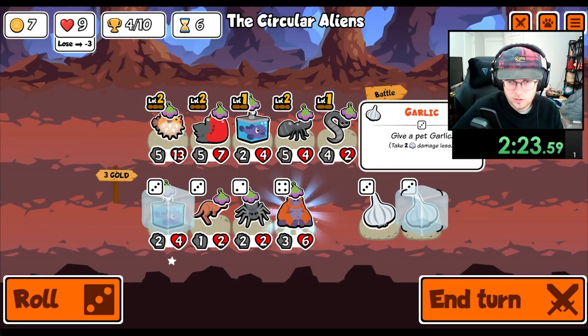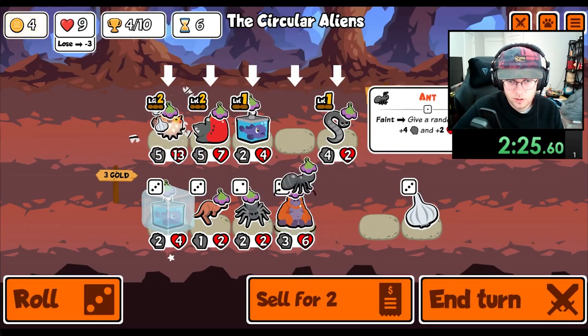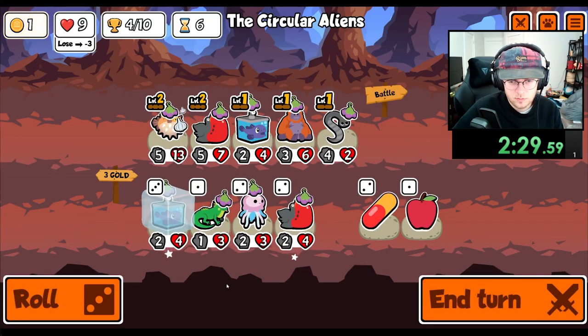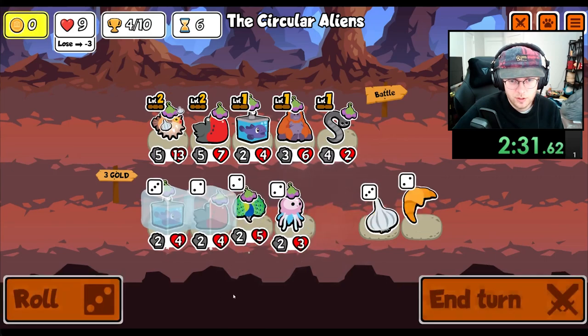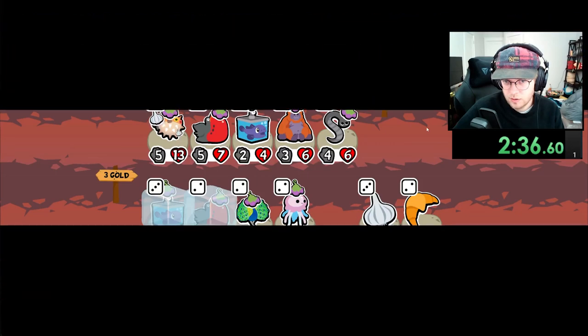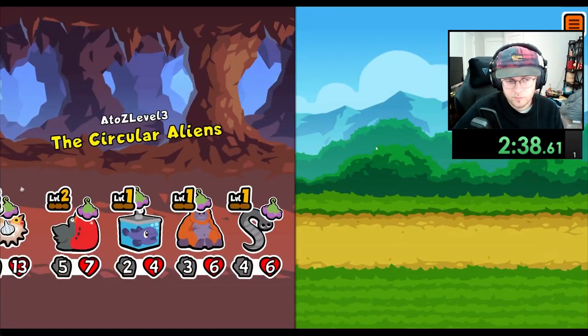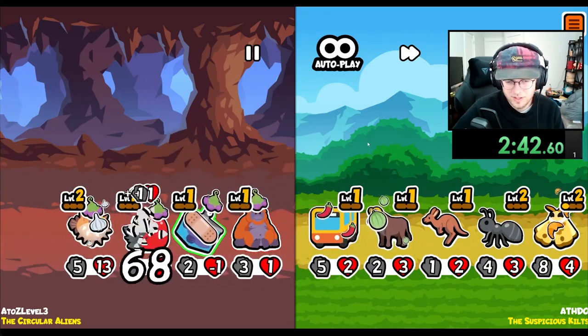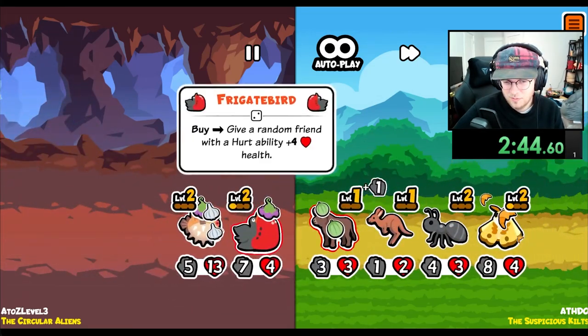Level up the Blowfish. Give it Garlic. I kinda like the Orangutan. Another bird. Yeah, the Orangutan will help. Not with that though.